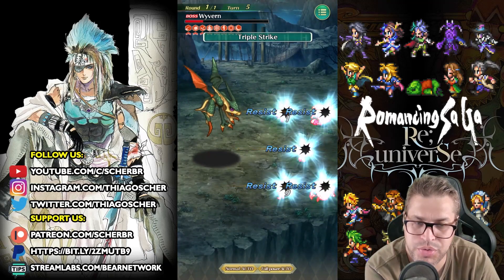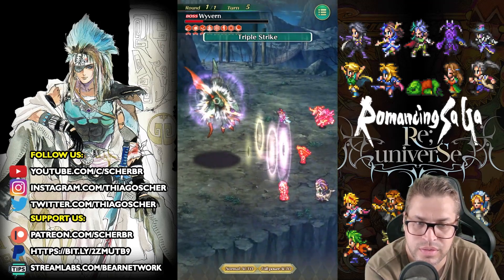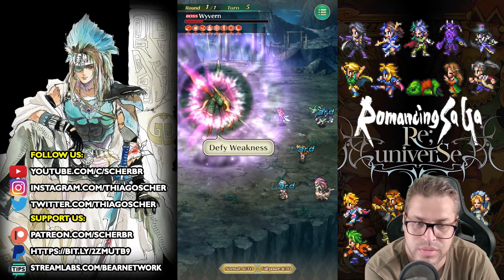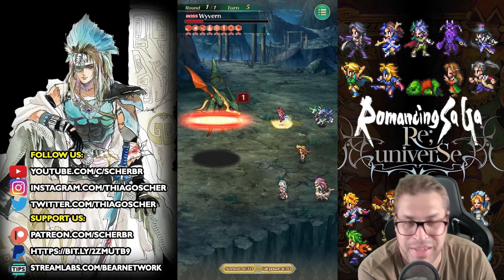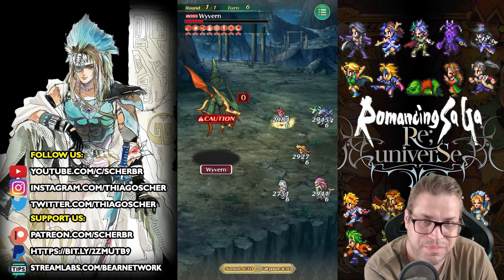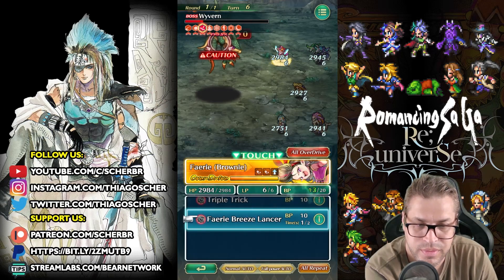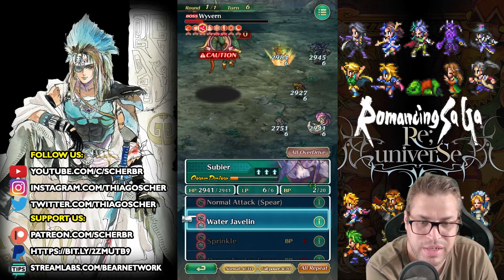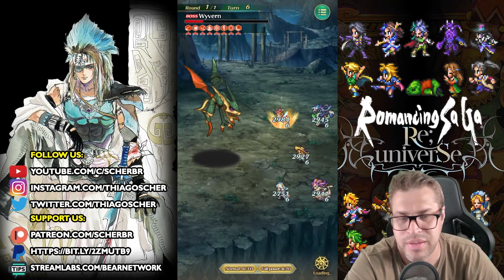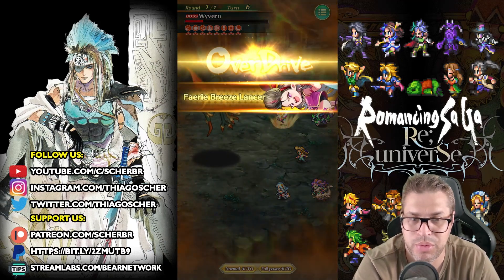If Fairy gets into overdrive via her passive we can win by turn six — and she just did! That's awesome, that's the end of the fight guys. Overdrive Fairy Breeze Lancer — her damage was insane. Everyone else would not hit because Wyvern will evade, but it doesn't matter. Fairy will kill.